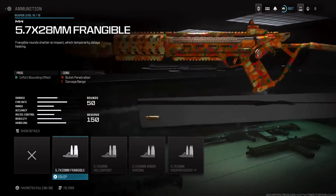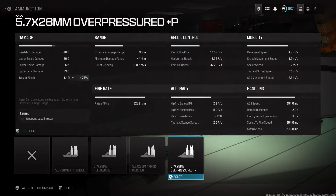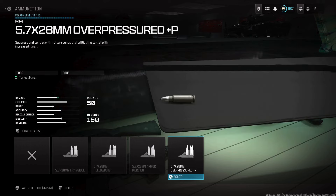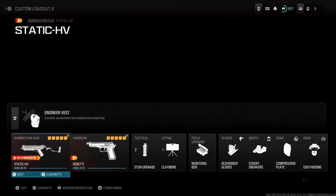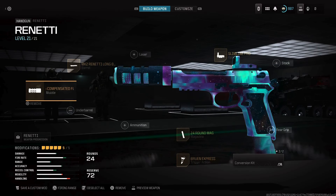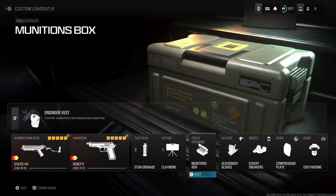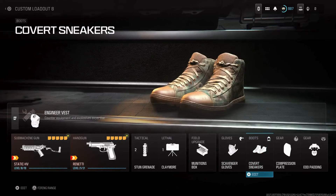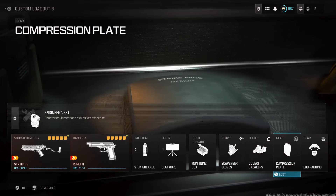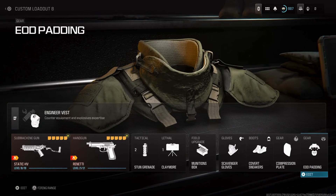And finally, for the secret attachment, you're gonna want to use the overpressured ammunition type because this is gonna increase target flinch — so if you're shooting at them, especially if they're sniping, they're gonna be missing their shots and it's gonna be hard for them to lock in on you. I use a Renetti as my secondary. For the rest of the class: stun grenades, claymores, engineer vest, munitions box, scavenger gloves to pick up ammo, cover sneakers so enemies can't hear me, compression plate for quick fix, and EOD padding so I don't die from lethals.